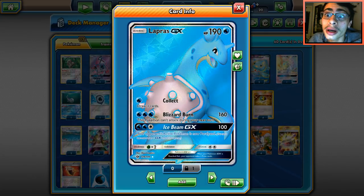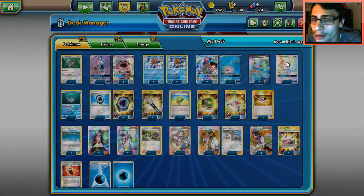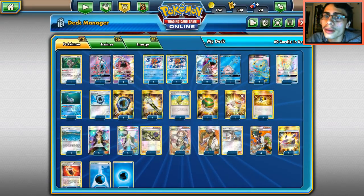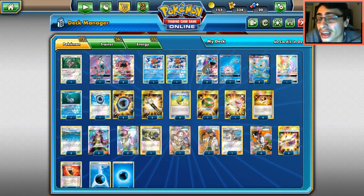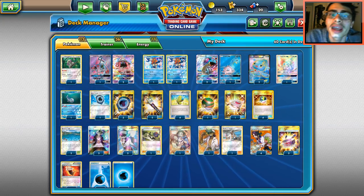The GX attack Ice Beam is not bad, but with cards like Guzma and Ace Rola in the format, Ice Beam is kind of cut short. Tapu Storm might be the main GX attack, but there may be turns where you have to panic use Ice Beam and maybe it pays off — it might force your opponent to do something they didn't want to do to escape paralysis.